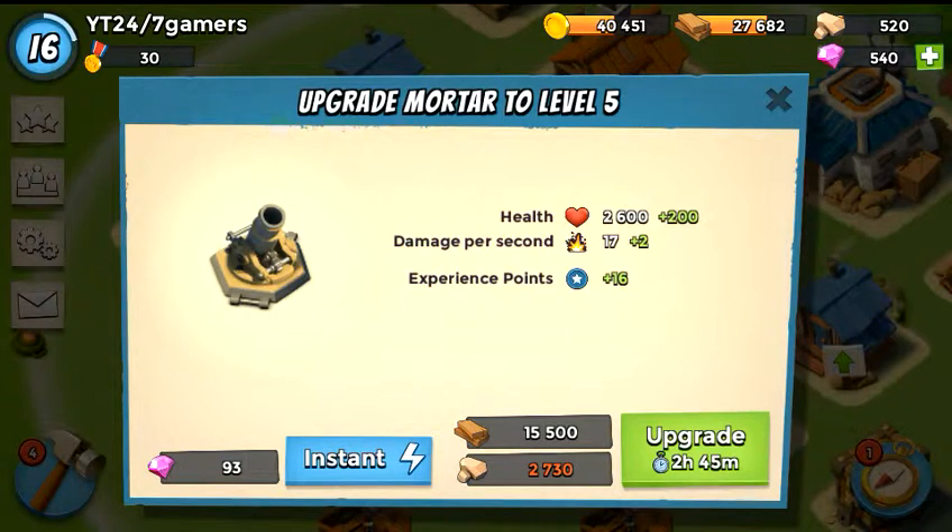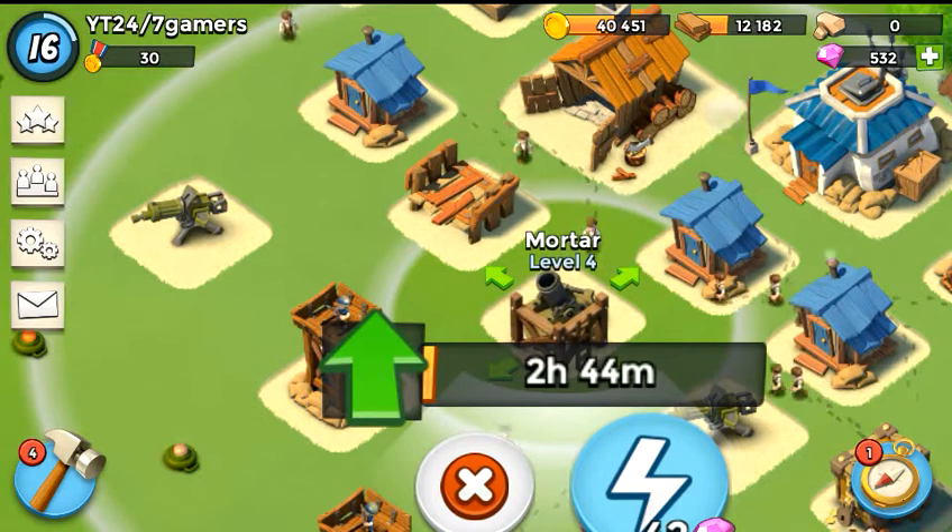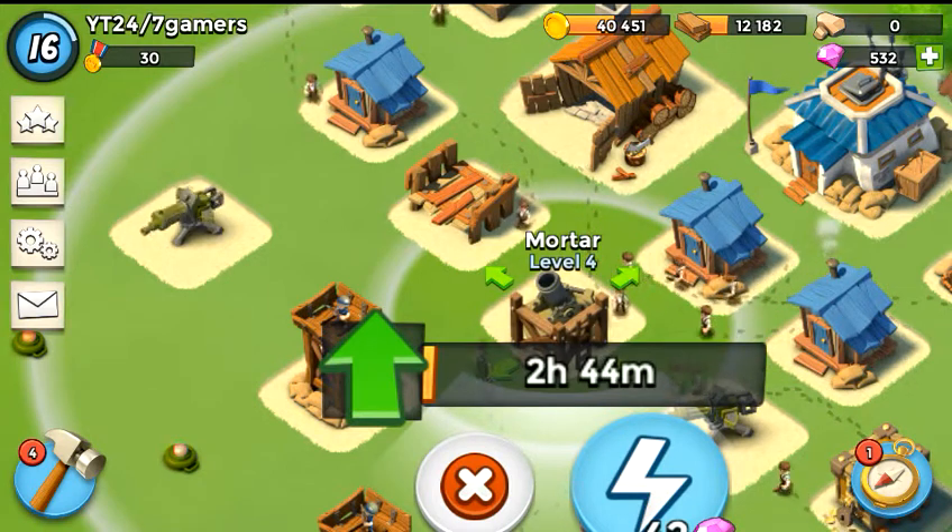If you are a new player and feel like you're waiting 2 hours and 45 minutes, it's only 8 gems — and that is not bad, because you do get gems almost every day. Simply just log in and they're just laying around the water.